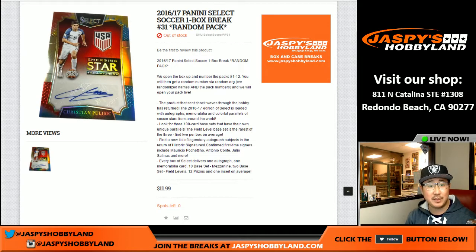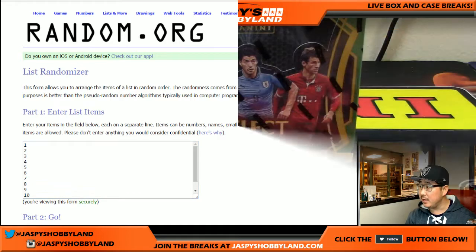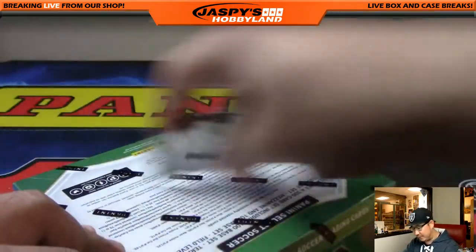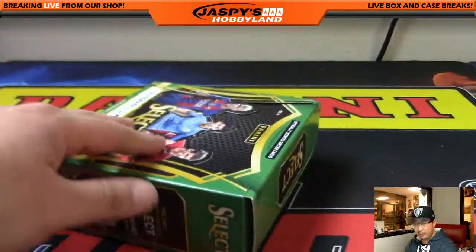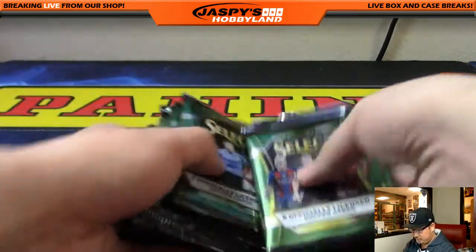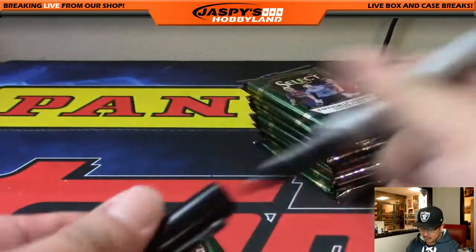Hey everyone, Joe for Jazz Peace Hobbyland here. We are doing another one-box break of Select Soccer — this is Break 31, a random pack break. Nick K grabbed the last chunk of spots; he loves his stuff. There are all the packs right here. Thanks to Nick and thanks to everybody for getting into this. We're going to open up this box first — looks like we only have about five boxes left from this case, the final case. I'll open the box, number the packs, and then we'll randomize names and randomize pack numbers.